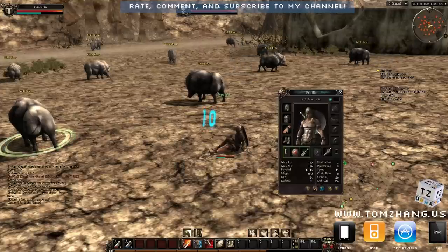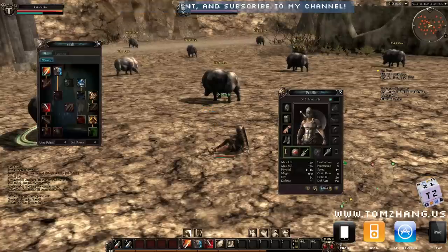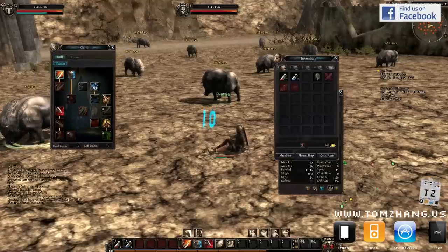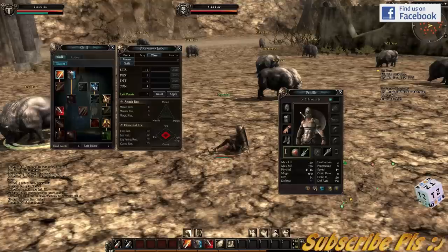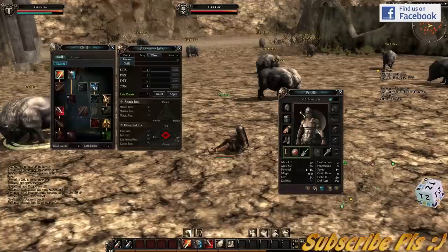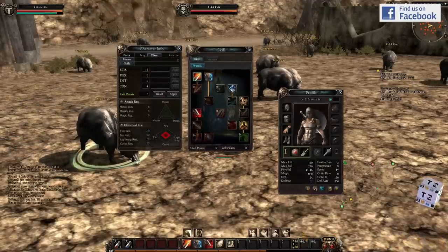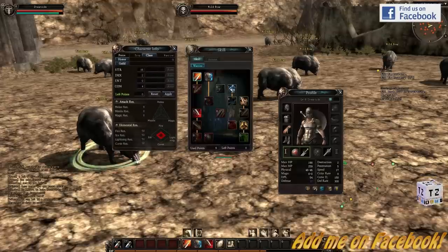As I progress in the game, I'll make future update videos. The thing I like about the skill system is once you level up, you get to choose and assign your own talent. You can assign it to your strength, dexterity, intelligence, or constitution — which is a big word for health points. Forsaken World doesn't allow you to do that, and many games don't. So I really like this feature.